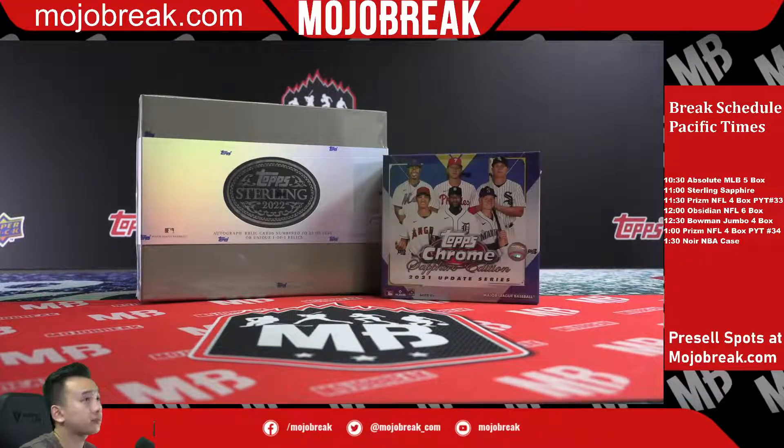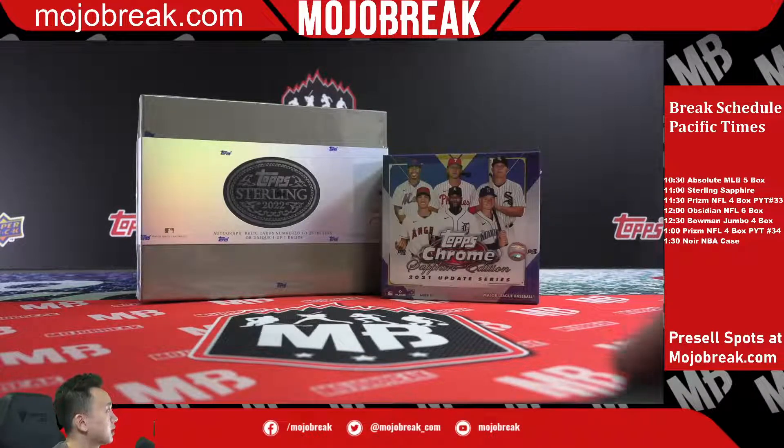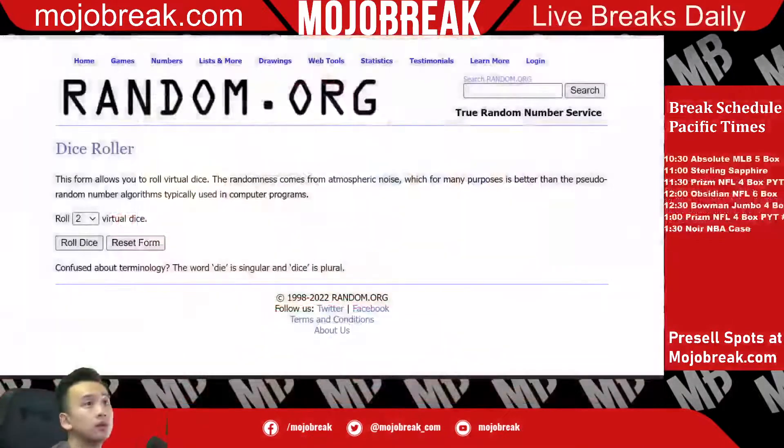All right, let's get this started. Good luck everyone. Today we are doing 2021 Chrome update Sapphire, 2022 Sterling MLB two-box random team, number 12. Going on to the random snake — it automatically defaults to three.